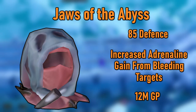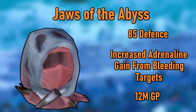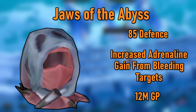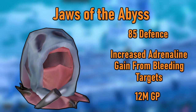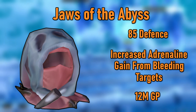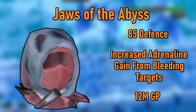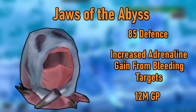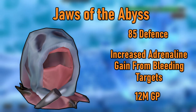Most importantly, level 85 unlocks the Jaws of the Abyss. Melee used to be an incredibly adrenaline-starved style — the Jaws fix this. This is a level 85 power helmet with the passive effect that when using basic abilities gives 2% more adrenaline for each bleed inflicted on the target. That's 6% more adrenaline per basic with Dismember, Slaughter, and Blood Tendrils active, and 8% when using Abyssal Parasites. The Jaws of the Abyss are best in slot — pick this over any other helmet right now. Currently, this costs 12 million GP.